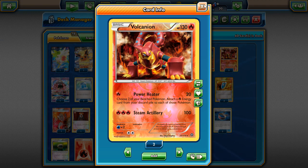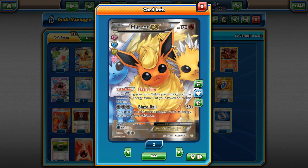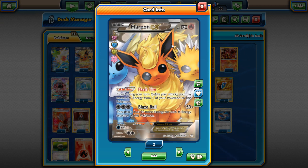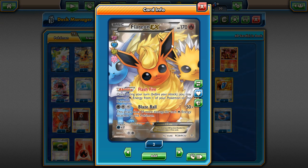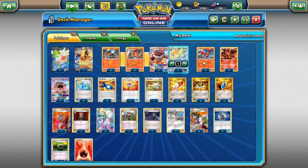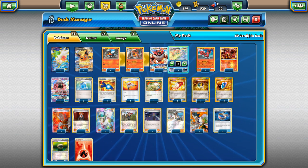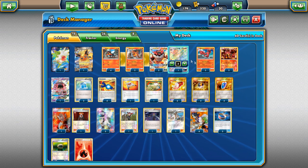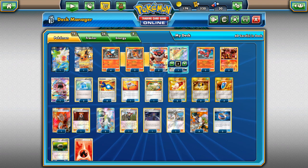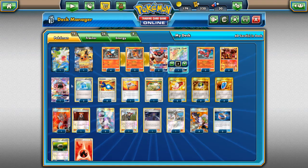We play Baby Volcanion — a nice Fire type non-EX attacker that can build up your Pokemon. We also play one EX Fire type: Flareon EX. It's a nice attacker by itself; you could set up Blaze Ball on the bench and then have Flareon ready to start sweeping. We only have five bench spaces for Fire Pokemon, but with four here and four more plus Rescue Stretcher, we have nine Fire Pokemon total, which should be enough.